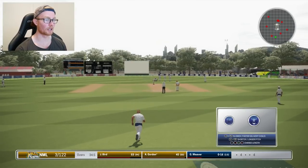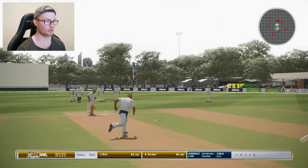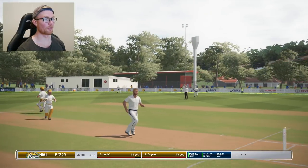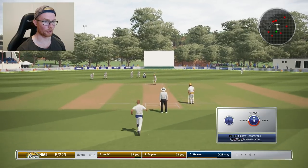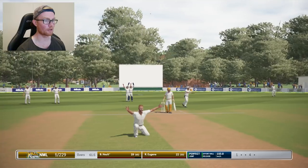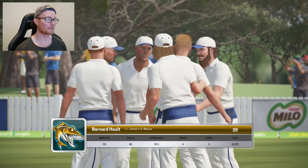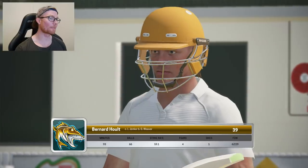Last ball of the third over — hopefully we can bring it back with a wicket. Going to try a short ball to see if we can pick up an edge. Holt has absolutely pumped it — this is not good. Last ball of the fourth over — has it come off the pad or has he caught it? He's got it! Get up! We've picked up our first wicket. I was going up for the LBW but it must have come off the bat, and one of the slips has come diving forward and taken the grab. We've picked up our first wicket of our club cricket career!